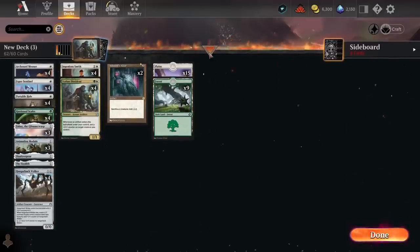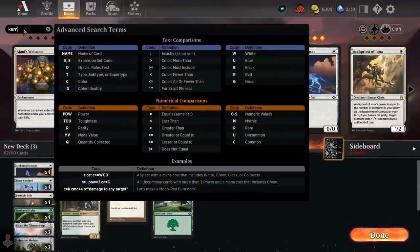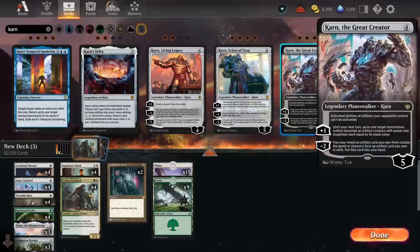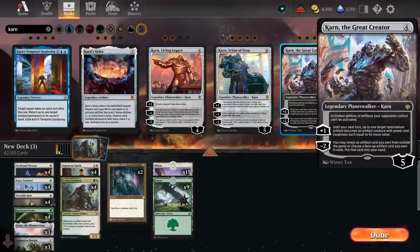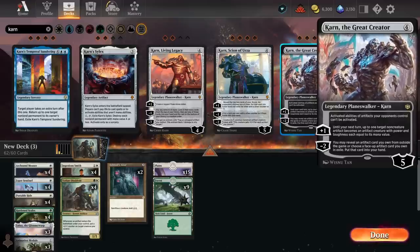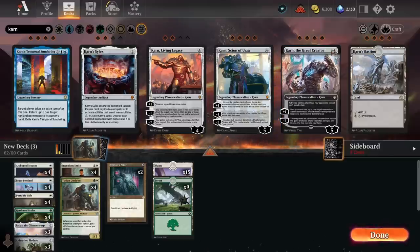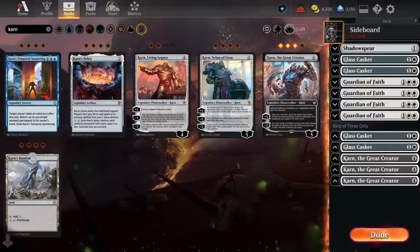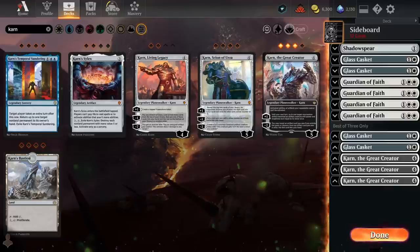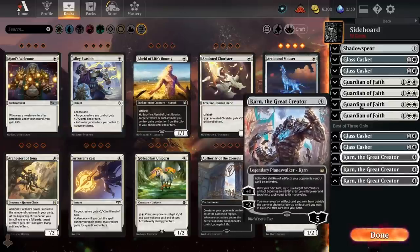Another solution against the Trapfinder deck specifically could be Karn, the Great Creator — because if the Trapfinder or Traveller decks are relying on Ashnod's Altar instead of Birgi, Karn is a pretty effective way of shutting that down. They're also a very creature-light deck, meaning they're unlikely to be able to attack down Karn. Karn also doubles up as a good card against Affinity and Thopter decks, and you could sideboard such that Karn can actually grab decent stuff too.